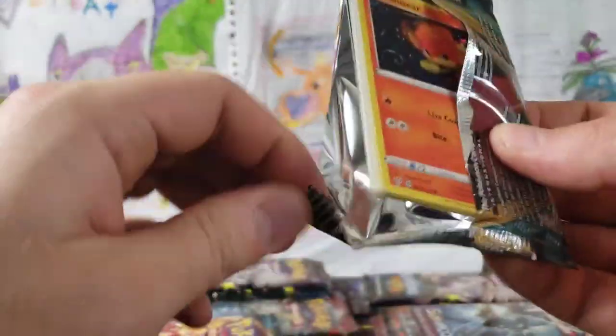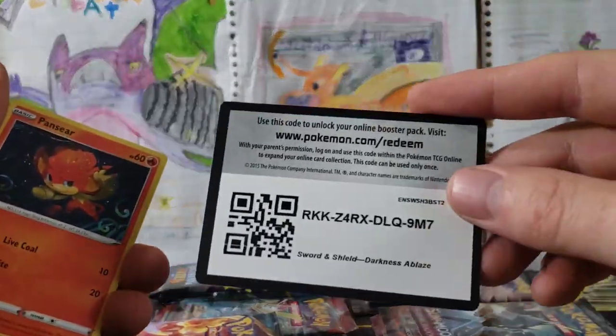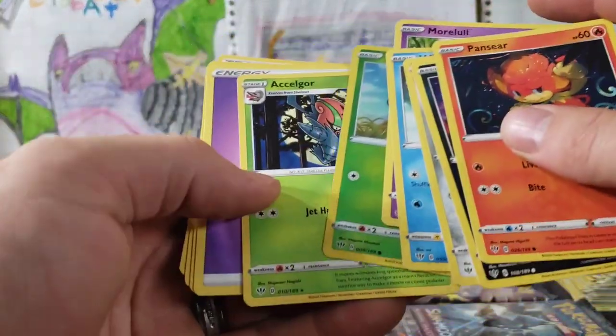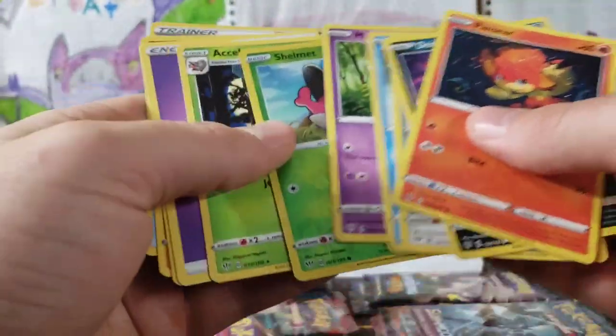Darkness Ablaze — we pulled a Jellyfish, ladies and gentlemen. Not getting much in this next pack — we've got a Shelmet Reverse and an Accelgor Regular Rare in that pack.